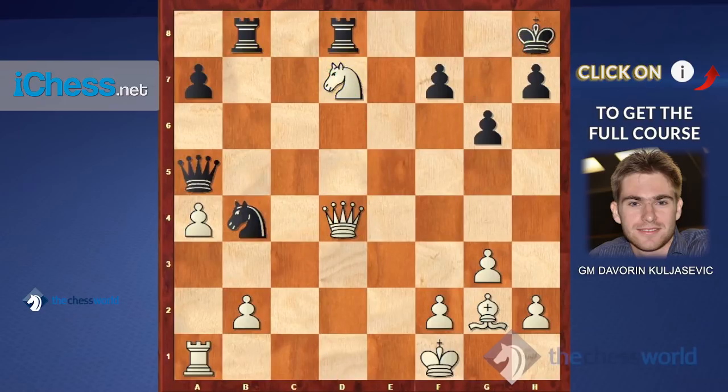After knight d7, the best thing for black is actually to capture: queen captures, king g8, and since he's an exchange down he might just repeat the moves. However, if white wants to play for more he can play rook d1, and the position remains completely unclear. But I think these tactical motifs with the exposed black king and weak dark squares should give white probably more than enough compensation.